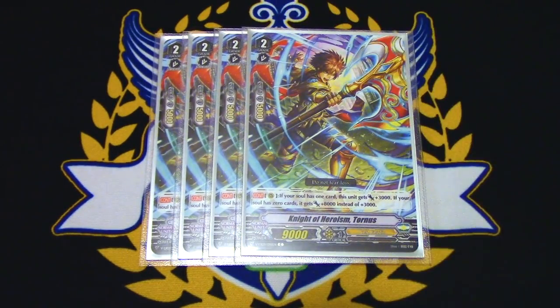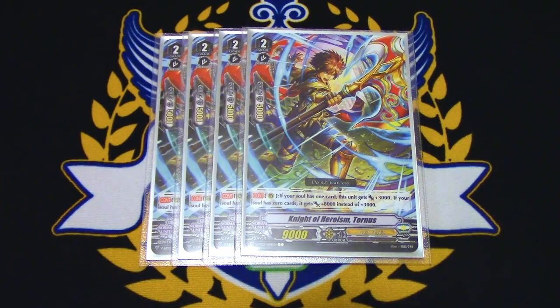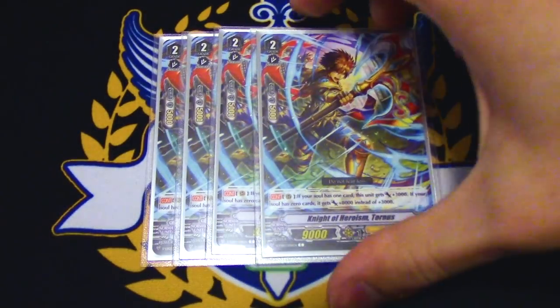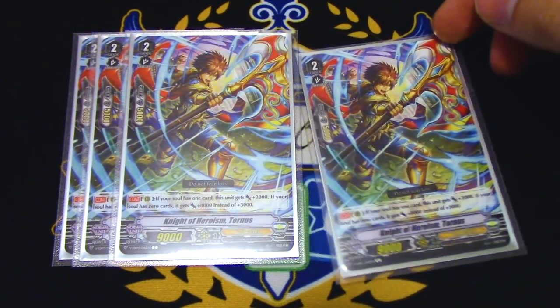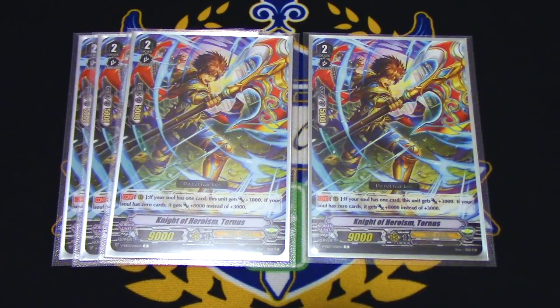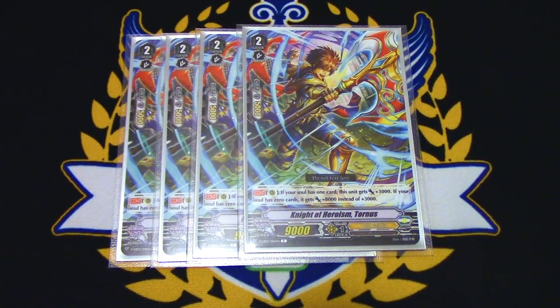This card is the end result of your soul being completely depleted — it's Knight of Heroism Tornus. Tornus' skill is: if you have one card in your soul, he gets 3k; and if you have no cards in your soul, he gets 8k. You're going to be using all of these skills — Dindrain, Vivian, Sagarmor, maybe even Pelennor's skill to Soul Blast 3 — just to empty your soul completely right away. If you can get it off, you have your 17k beatstick. You can swing with Tornus, use Pelennor's skill to put it back into your hand, and then use Moxlash to call it back out. Moxlash and Tornus are going to be your 17k beatsticks going back and forth. Counterblasting is a little bit of an issue with this deck, so having a card that gets all that power just for your soul being empty without additional counterblast costs is really good. Run 4 copies of Tornus.